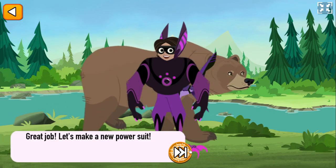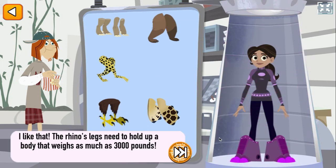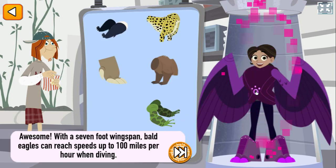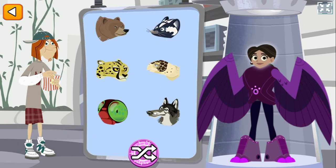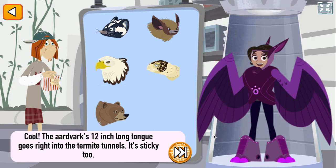Great job! Let's make a new power suit! I like that! The rhino's legs need to hold up a body that weighs as much as 3,000 pounds. Awesome! With a 7-foot wingspan, bald eagles can reach speeds up to 100 miles per hour when diving for prey. Cool! The aardvark's 12-inch-long tongue goes right into the termite tunnels — it's sticky too!